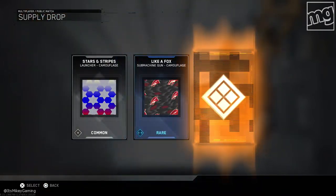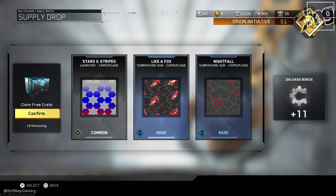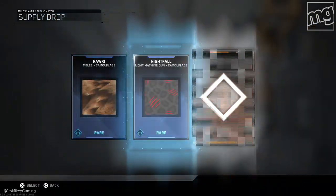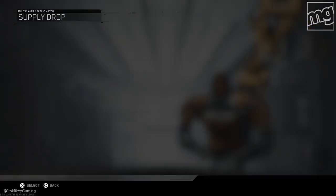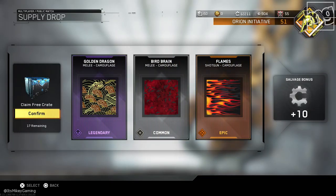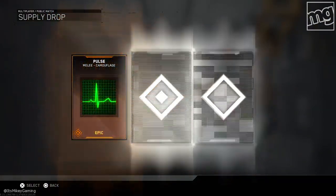We're gonna get a weapon eventually. Got a nice stars and stripes — very patriotic. This is like the camo supply drop package. We're down to 18 and no weapons yet. We got the golden dragon, legendary, and flames. If you like camos, if you're a camo collector, this is definitely the drop for you.